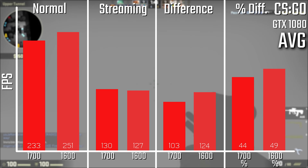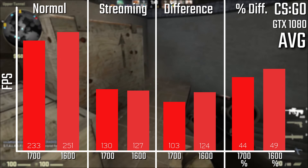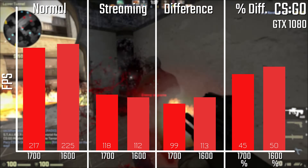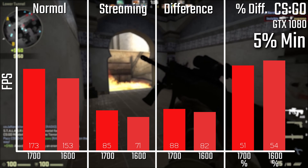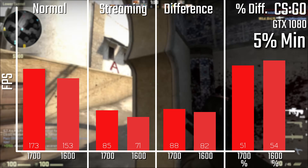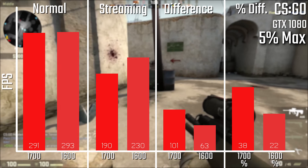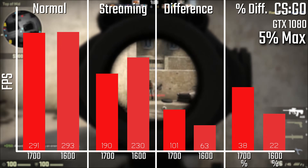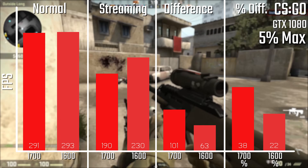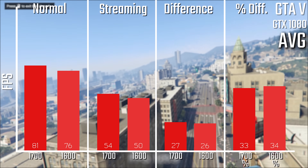Starting with CS:GO, the 1600 does pull a little bit ahead on the normal results, whereas in streaming it's actually a little bit behind. It's still a fairly close race, but there is a significant performance difference — 49 and 41 FPS respectively — and you also notice it in the minimums and the 5% figures. This is still perfectly playable; you're still over 200 FPS most of the time and about 100 to 150 when streaming.